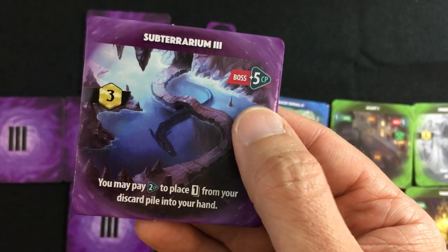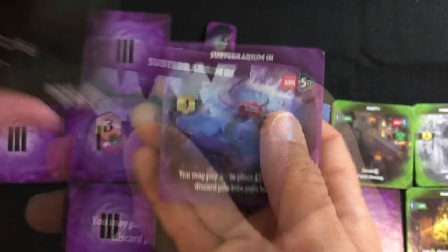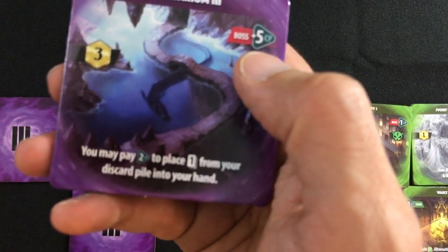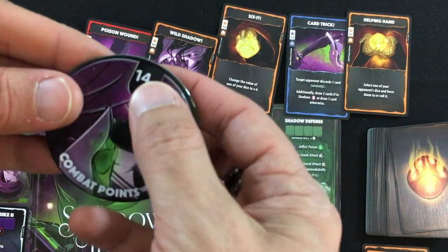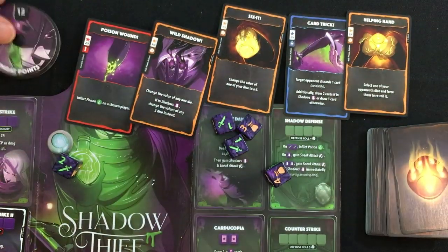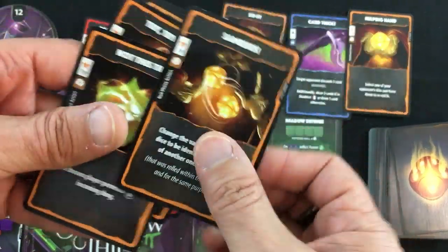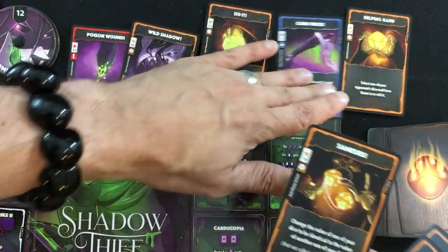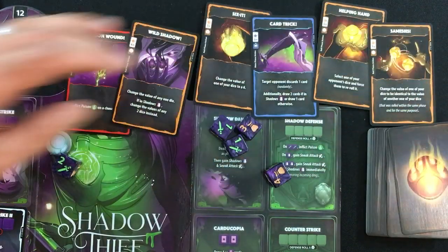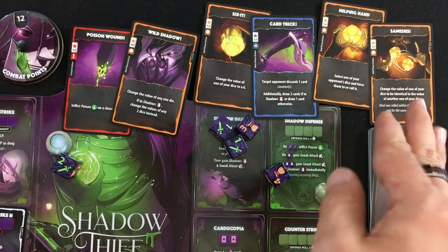No enemy — I don't mind that, although the boss gets five CP. But we get three gold. What's this ability? You may pay two CP to place one card from your discard pile into your hand. Let's do that — going down to 11. What's the best one? Samesies makes sense — between Samesies, Sixit, and Wild Shadow, I could potentially have four automatic sixes to get my superpower off. Let's get the Samesies back.